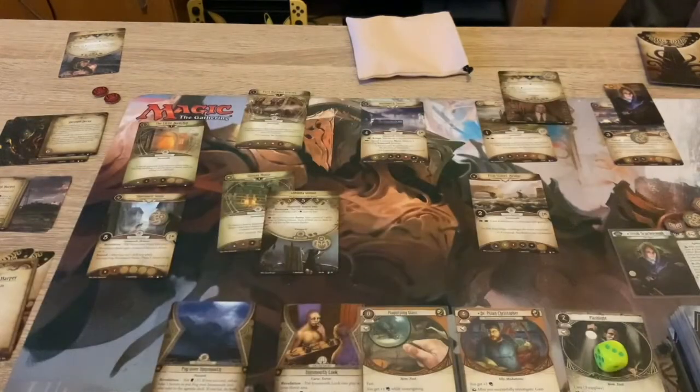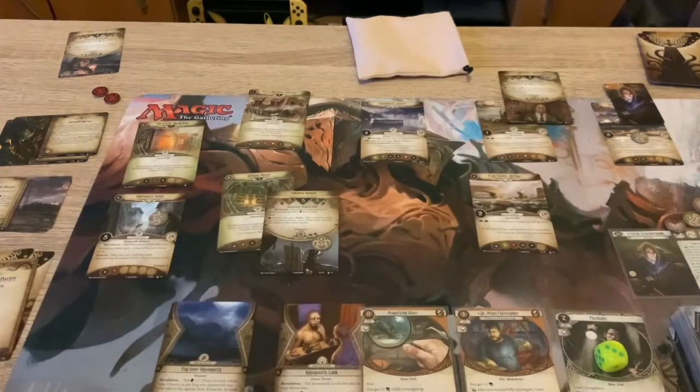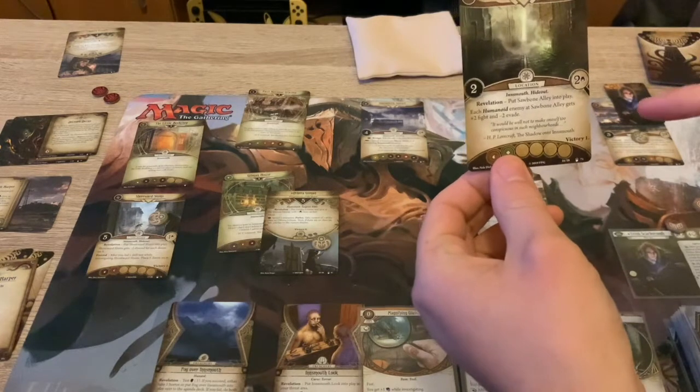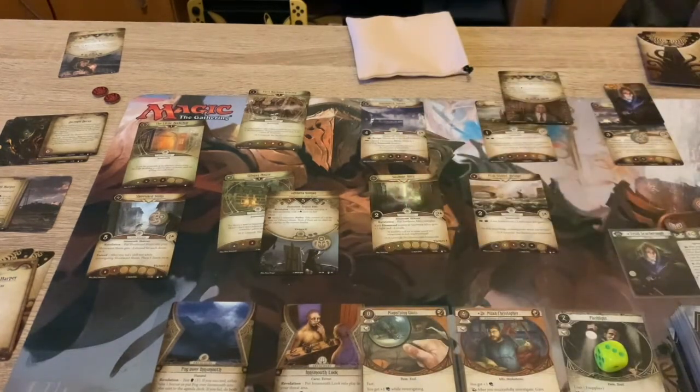We'll shuffle up. I can even do it once more - I've got one more clue, we'll try and look again. Open Alley - this has two shroud, two clues. Each humanoid enemy at the Suburban Alley gets plus two fight, minus two evade. Okay, that's not too bad, plenty of clues there.